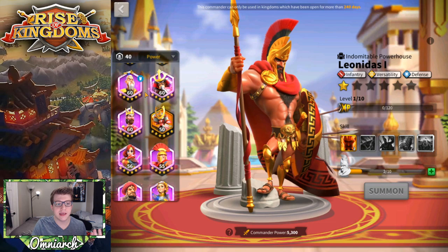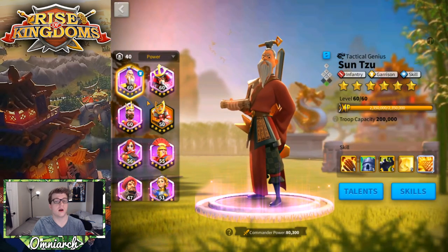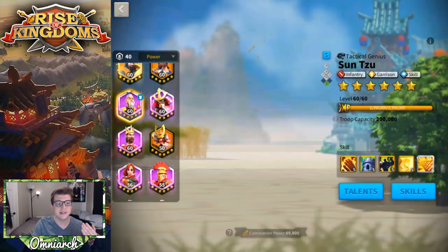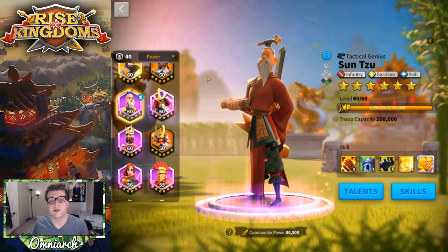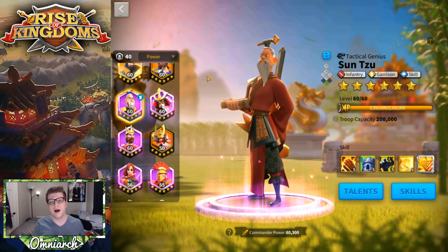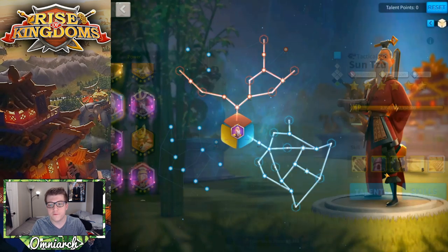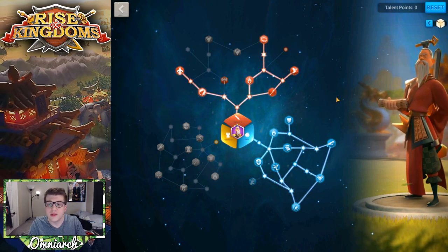Looking at the epic tier, we only have two commanders with the infantry talent tree: Sun Tzu, which I've talked about a ton in previous videos, and Ulji Mundok. Sun Tzu is one of, if not the best, epic commander in the game. But the problem is that Sun Tzu is so powerful because of his skill damage AOE — he does a ton of damage in a fan-shaped area. When you're building Sun Tzu you really want to focus on that skill damage, so most players build him with the full skill tree and then put leftover points in infantry.